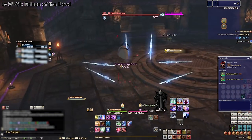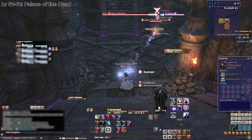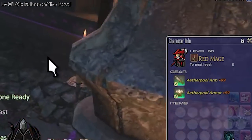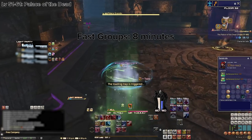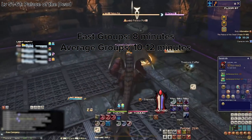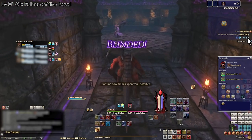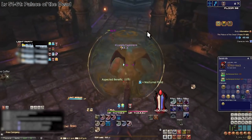Welcome to levels 50 to 61 — some of the driest and most monotone levels in the leveling journey. By far the most efficient way is spamming POTD floors 51 to 60 over and over. Great groups with full +99 gear can finish in roughly 8 minutes. The average group you'll get with random players is 10 to 12 minutes, and if you get unlucky with a full healer group or inexperienced players it can take up to 15 minutes or more. There's also RNG with pomanders and floor layouts, but I tend to average around 10 minutes per clear.